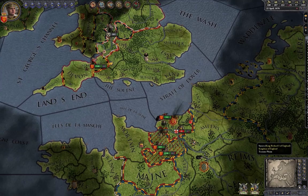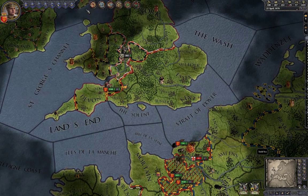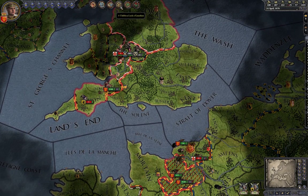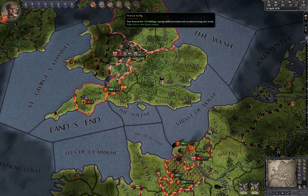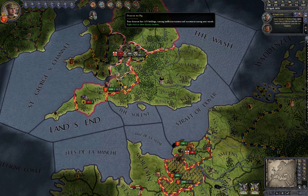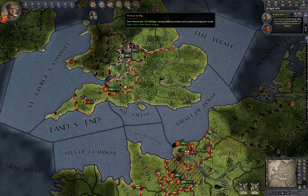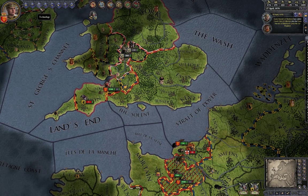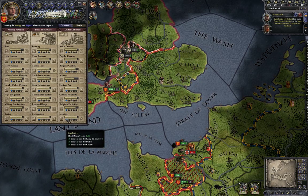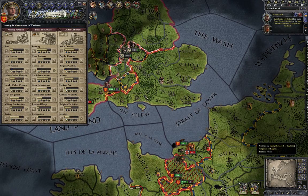At the top you always find messages. For example, my demesne is too big — I can only hold five holdings while I have 14. You can solve this through technology, specifically Legalism, which increases the number of holdings you can control. If anybody has other options to solve this, post it in the comments below.